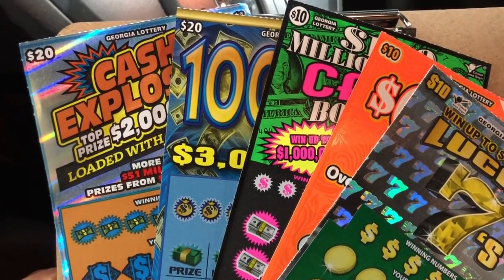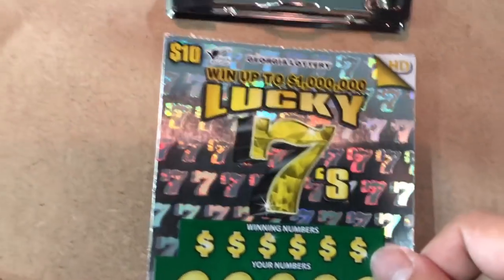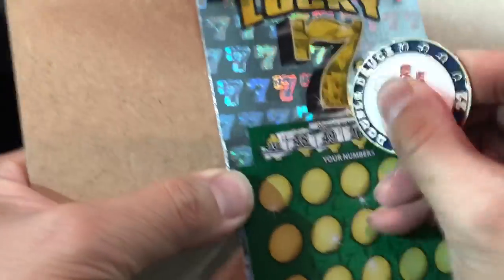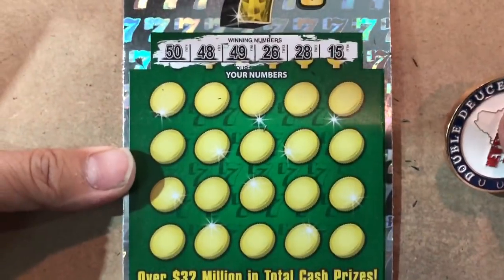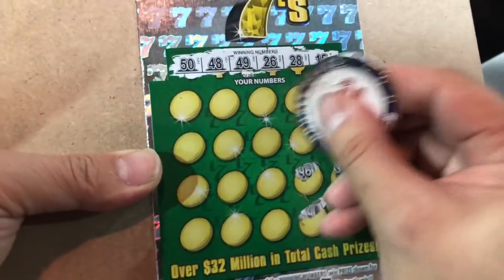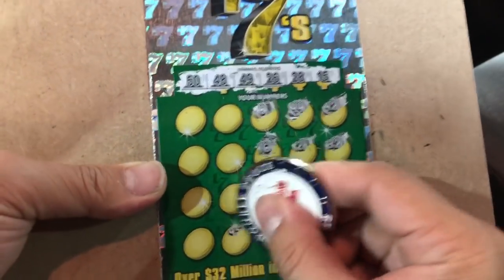Hello my friend, this discussion — I have a $70 session here. I have three tens and a couple twenties. Lucky seven — so on the ticket we're looking for the clover, seven, or horseshoe. This one gives you a dollar under the symbol. Numbers: 15, 28, 26, 49, 48, 50, 42, 32, 30, 35, 23, 4, 46, 21, 44, 8. No single, 10, 22, 33, 45.